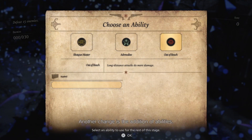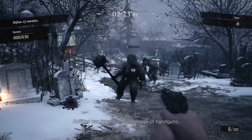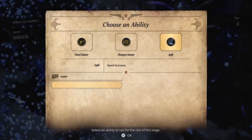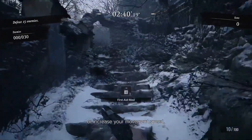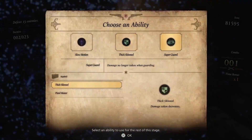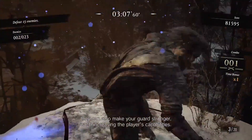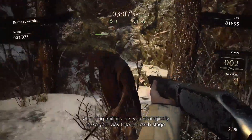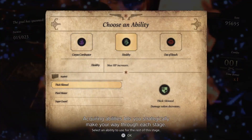Another change is the addition of abilities. Abilities can increase the damage of handguns, or increase your movement speed. They can also make your guard stronger, each increasing the player's capabilities. Acquire new abilities to employ your own strategies as you fight your way through each stage.